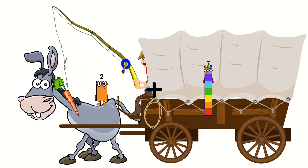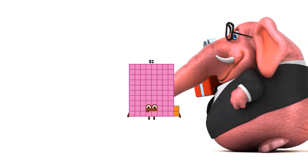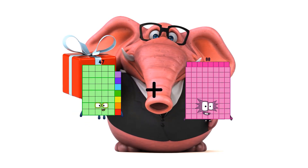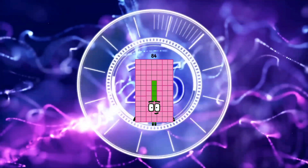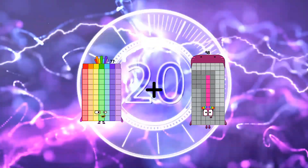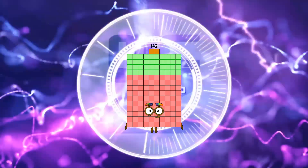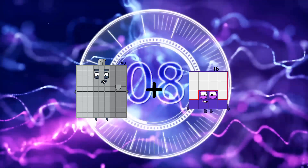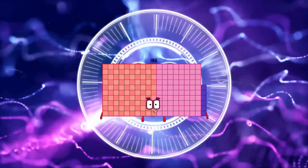82 plus 80 equals 162. 47 plus 37 equals 84. 74 plus 65 equals 139. 90 plus 96 equals 186.